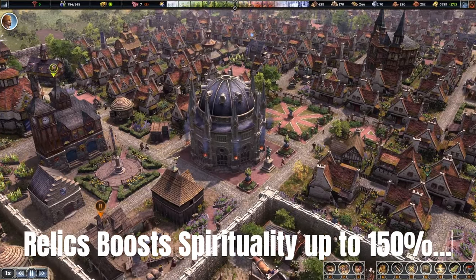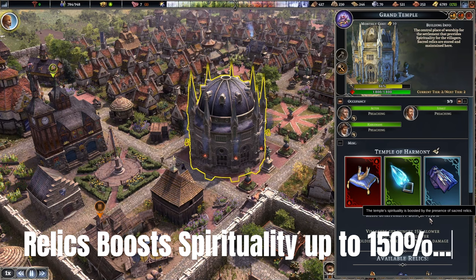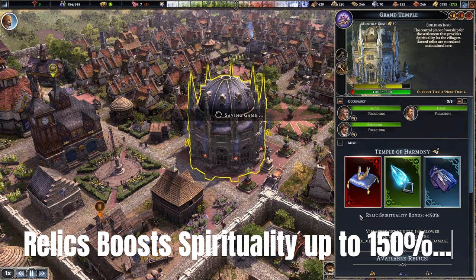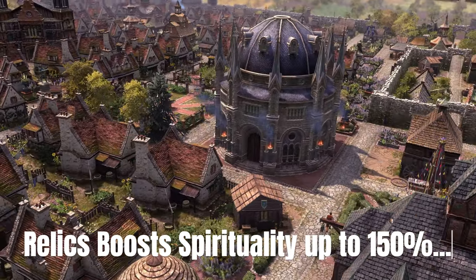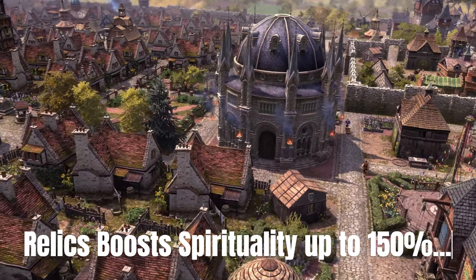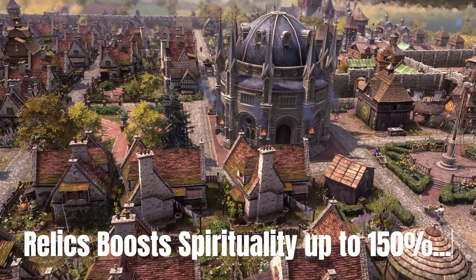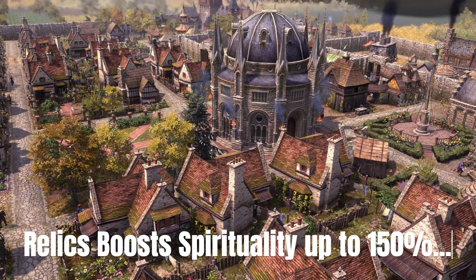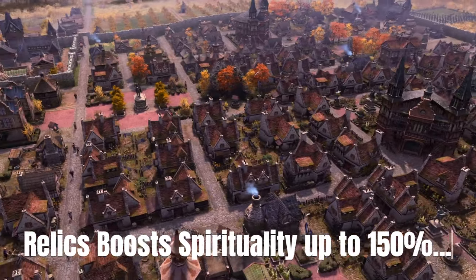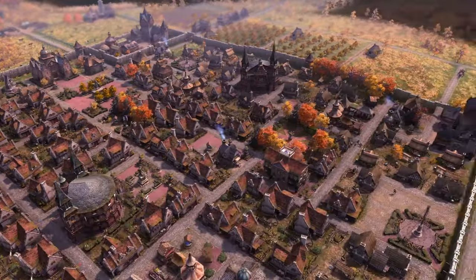Aside from the obvious benefits of placing relics within a temple, another benefit is that each relic placed in the temple improves the spirituality of your population by 50. However, you need one worker assigned per relic. Once the temple is upgraded it can hold up to three relics — requiring three workers — and you can boost spirituality up to 155 percent, meaning you'll only need one temple to completely fulfill your population's spirituality needs.